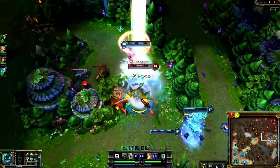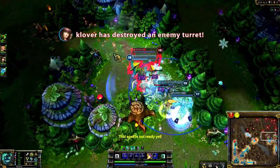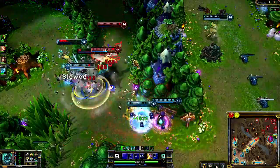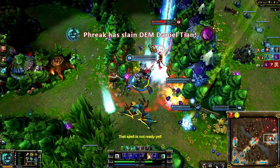By hitting Onslaught of Shadows immediately after activating Devastating Charge, you can give it a lot of bonus damage and set yourself up for an easy knockback. I lock up Galio and we get him extremely low before his team comes to help. After killing Galio, I move quickly to take out champions with the least armor, taking out Morgana and then Kayle soon after.